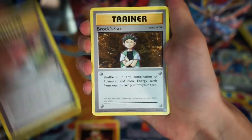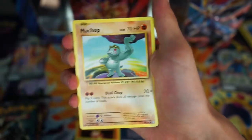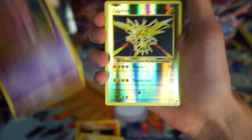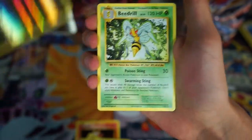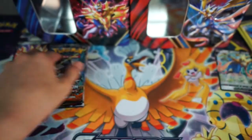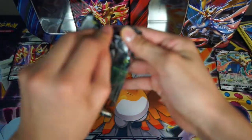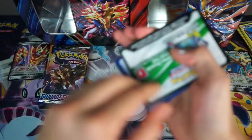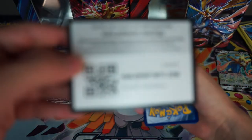I'm going to go ahead and start opening them up a little bit for him because he struggled last time. He's got a Magmar, Slowbro, Spearlink, Brock's Grit, Pikachu, Machop, Growlithe, Onix, Nidoran, a Reverse Aerodactyl, and a regular rare Pidgeot. It's better than mine. Now it's a good one though — Burning Shadows.